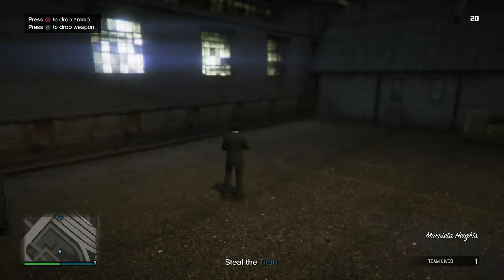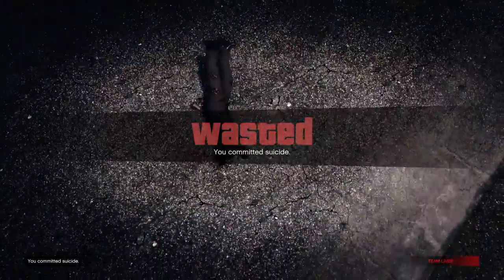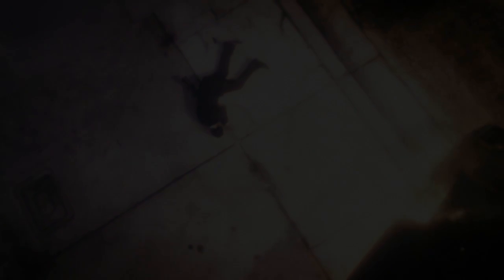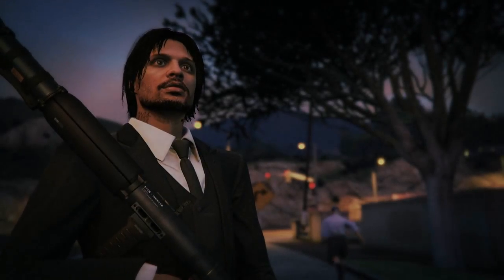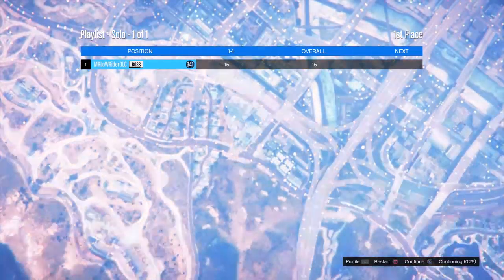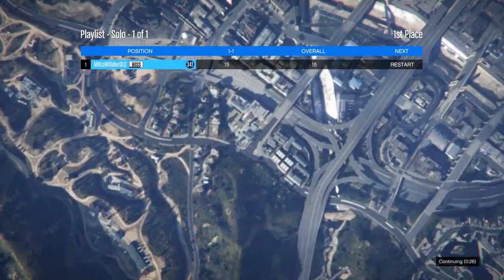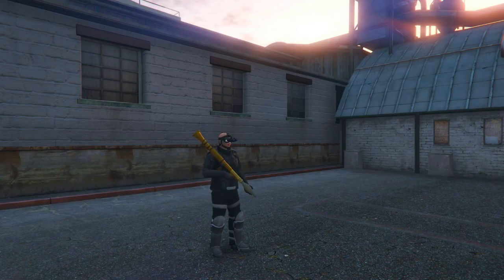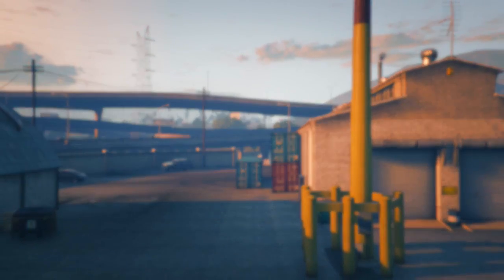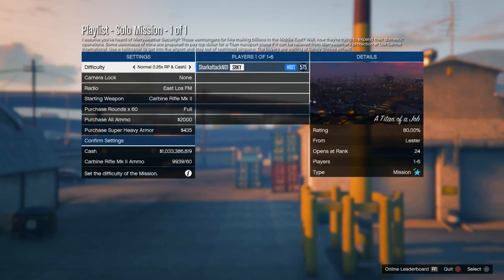Once you're inside the playlist, what you need to do is kill yourself twice. If you do it on normal, you'll get two lives. Killing yourself twice will actually end the playlist itself, since it's only one job in the playlist. From there, hit Like, Dislike, or No Vote — it doesn't matter once you get to this ending screen. Then what you want to do is hit Restart. Once you hit Restart, it's going to take you into this weird limbo phase where you're at the starting line for A Titan of a Job all over again. And if you click down on the D-pad, you will see you're in a public lobby all by yourself — but we're not done yet.